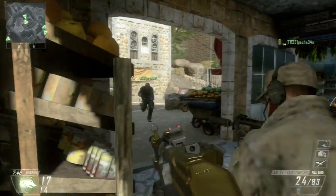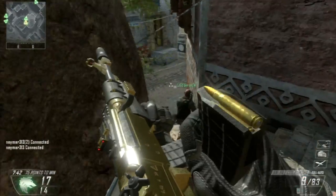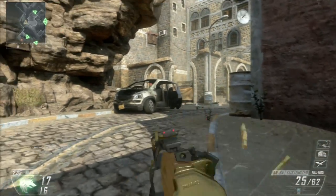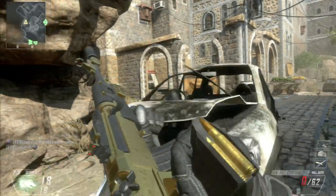For the 10 bloodthirsty medals, if you're not too much of a good player, I recommend equipping Ghost and playing defensively to get those five kills. If you're not too good, I recommend equipping Ghost.